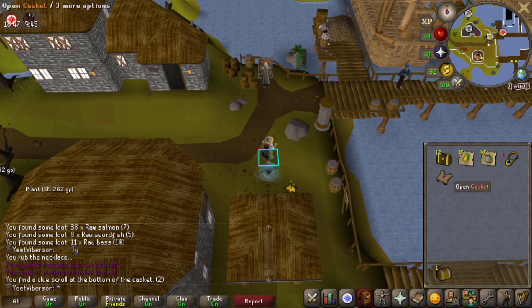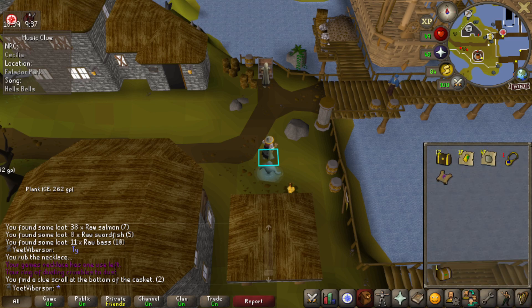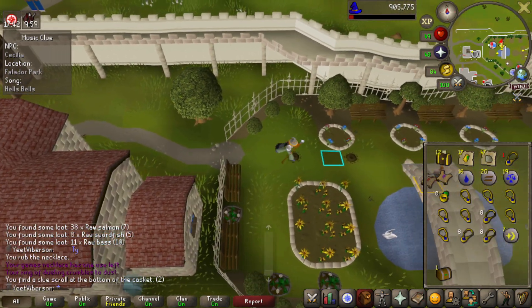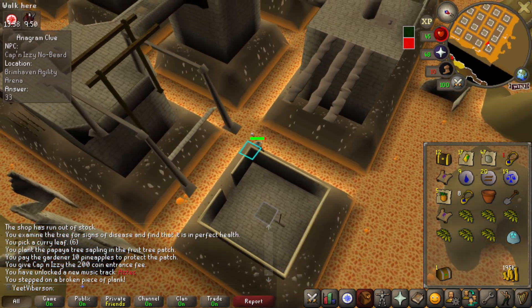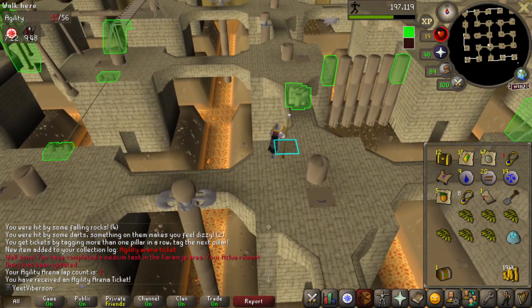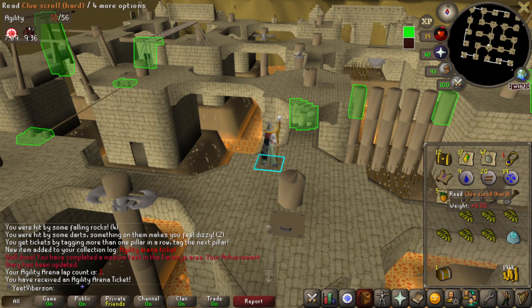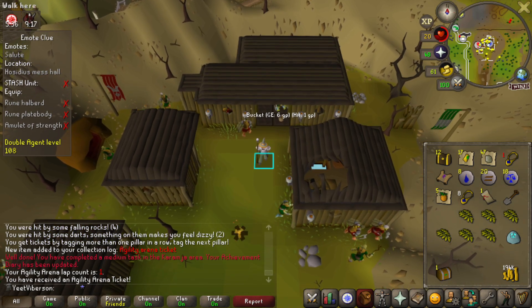There's one easy casket down, and there's another clue scroll. I was running low on games necklaces so I'm enchanting some while doing the clue. I also figured I may as well do the one ticket thing for the Karamja Diary while I'm here. There's the agility arena ticket. I had a weird bug where the arrows weren't flashing — apparently there's a plugin on RuneLite that interferes with it.